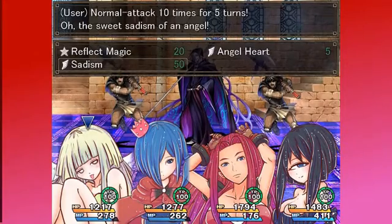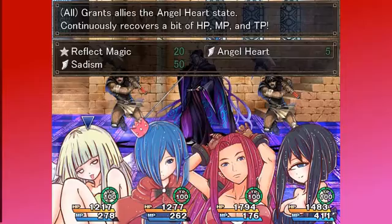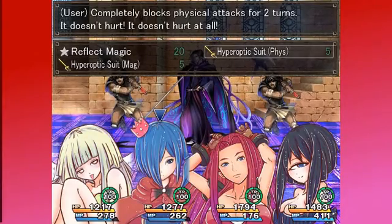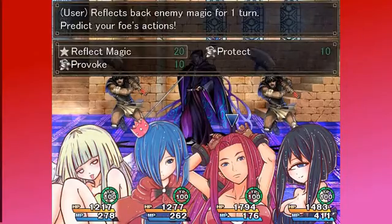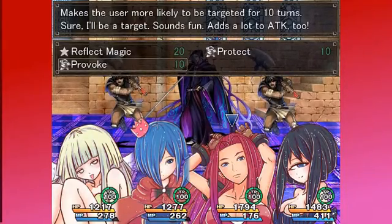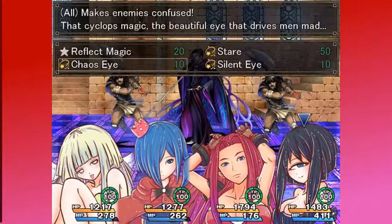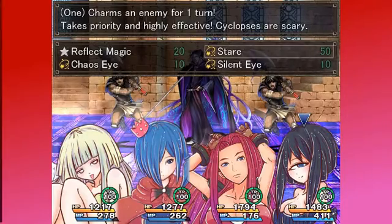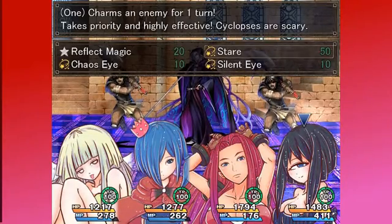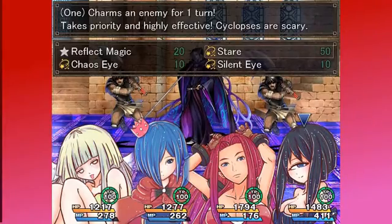Sadism - normal attack ten times for five turns. Oh, the sweet sadism of an angel. That costs a lot though. Grant's ally is the angel heart state, continuously recovers things. Hyper optic suit. It doesn't hurt at all. Provoke - I'll be a target, sounds fun. Adds a lot to attack too. What can she do? Makes all enemies confused. That's Cyclops magic, the beautiful eye that drives men mad. Silence everybody. So she is a support person. You know, this is kind of neat - it gives you a way to try out other girls without having to put them in your party and endanger your dungeon.